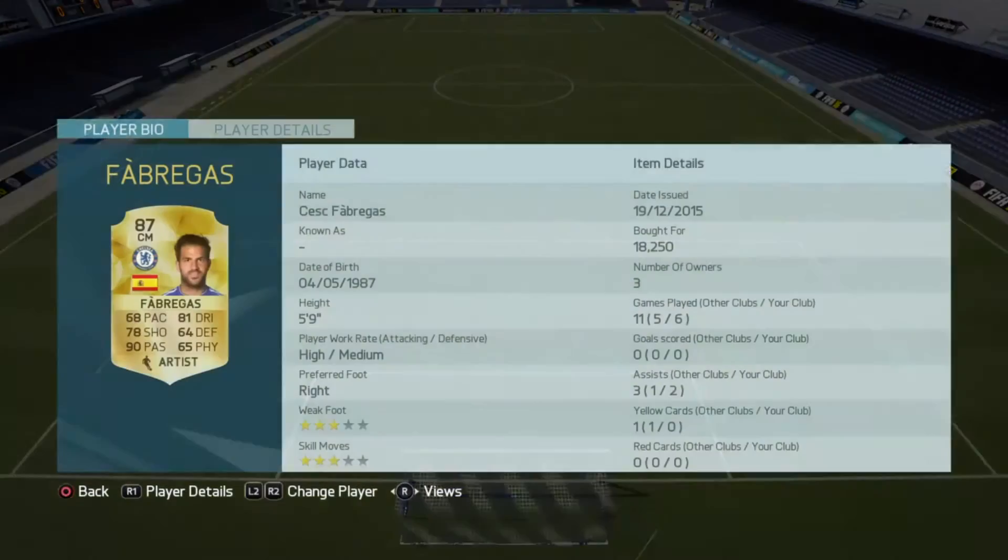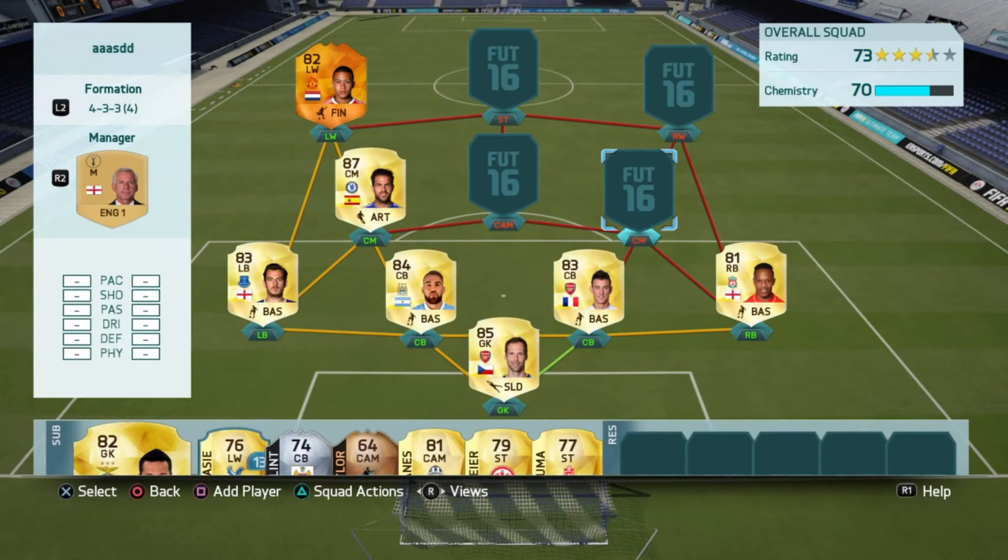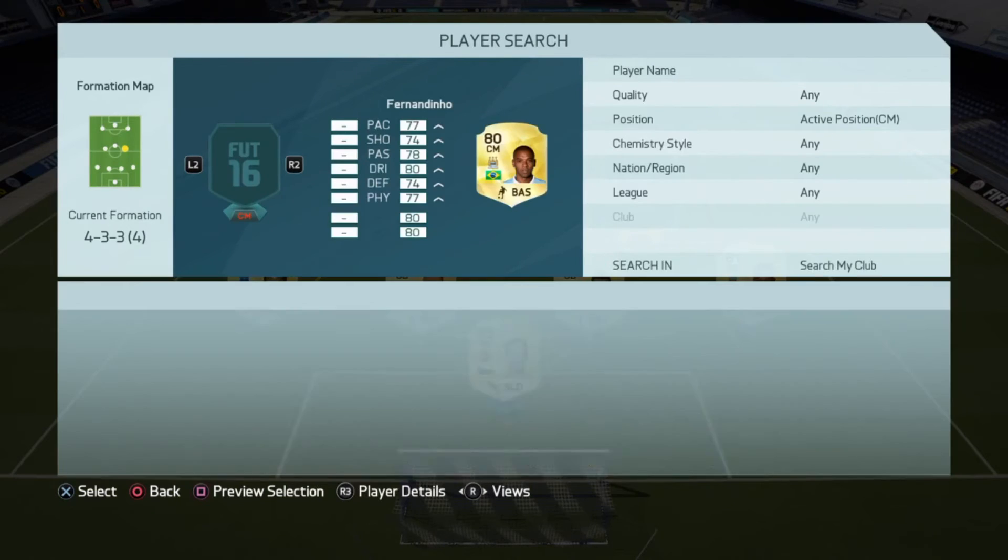Left centre mid I had 87-rated Cesc Fabregas: 68 pace, 81 dribble, 78 shooting, 90 passing, 64 defending, 65 physical. Two assists in six games isn't the best but it's not too bad. Overall Fabregas didn't play that much for me — I think I could have used him as a centre attacking mid because he would have worked well with his passing and shooting, but I used him as a centre mid and I don't think he performed to his full potential.